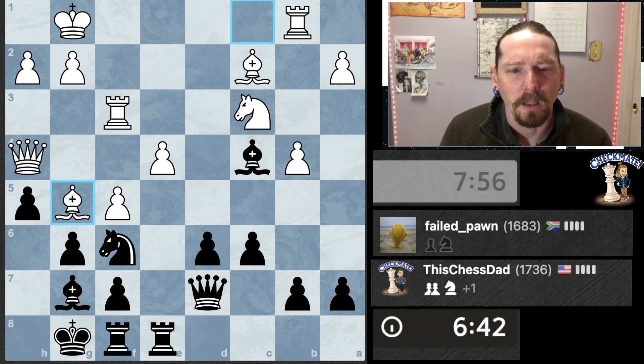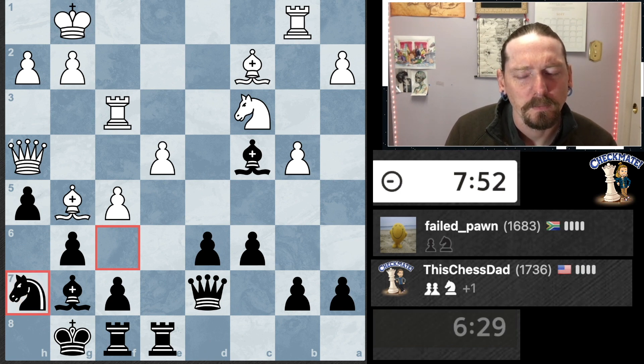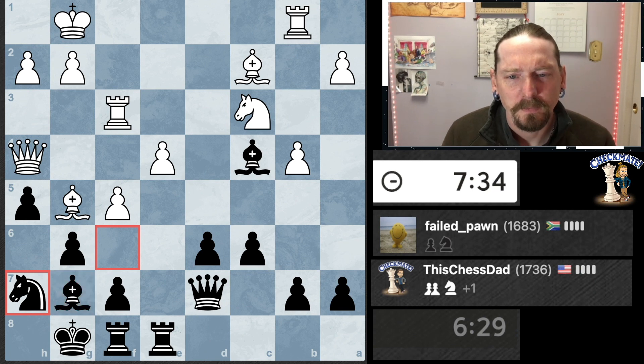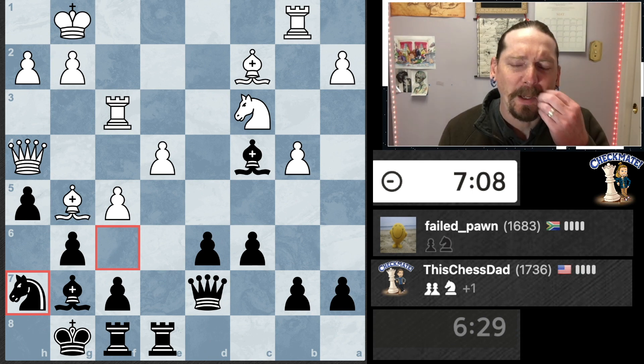I am up a pawn though I'm down on the clock. Let's go ahead and come back here, chase the bishop back away. I don't think I like taking that knight for this bishop — this bishop is kind of holding everything together right now. Just thinking about options here, pawn pushes in some places maybe here. I'm trying to think how I can get my queen more active in this position.